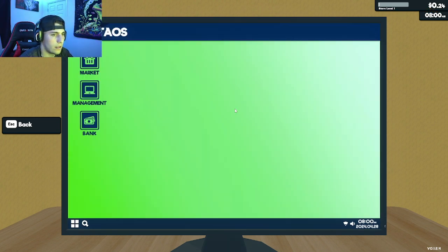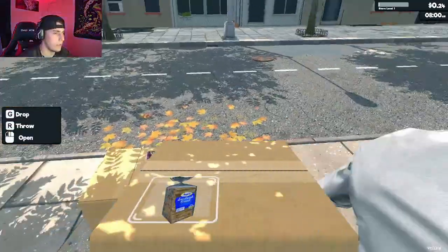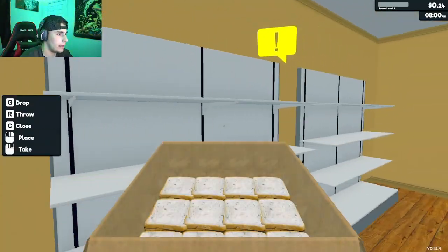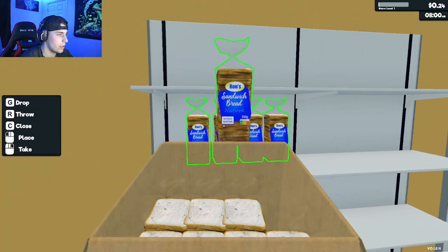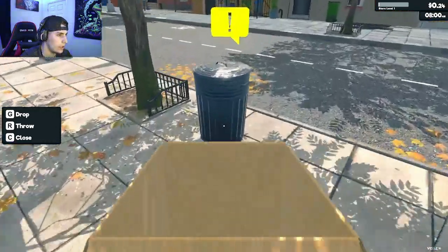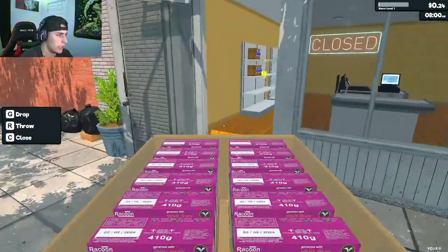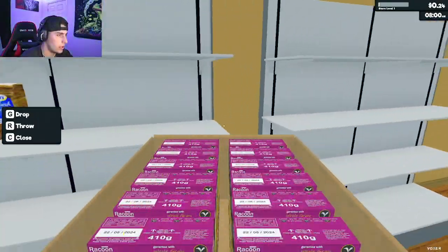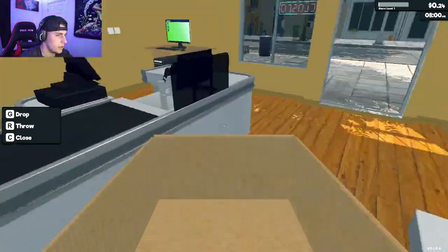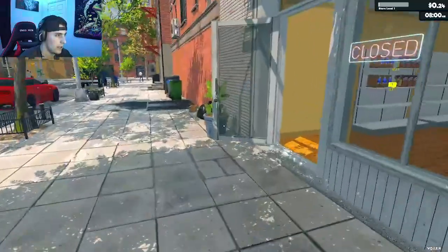Let's go back out, pick up the boxes, and open them. We got some bread — let's go ahead and stock this. Beautiful! Then we go over here and throw the box away. We got some cereal, let's stock it on the shelf right next to the bread and get everything in.